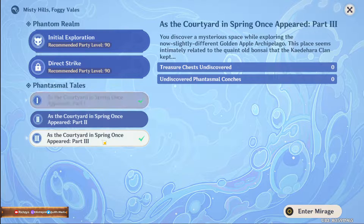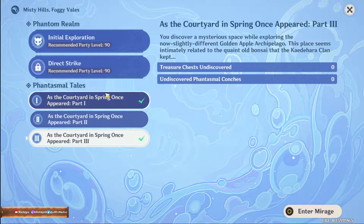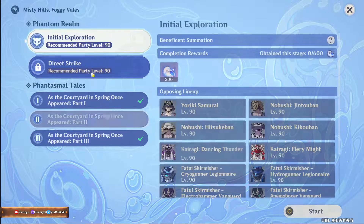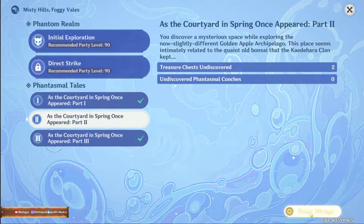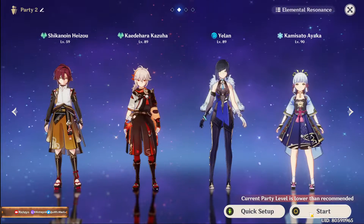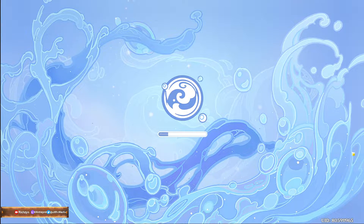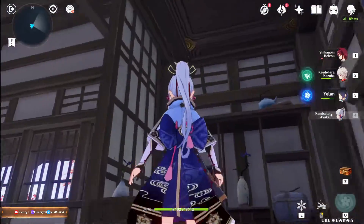Wait, why is one and three completed but not two? Treasure chest — oh wait, I did actually miss two treasure chests. Oh, so you can actually enter back to grab the chest? Oh god, unbelievable — I actually missed two chests. So this is the challenge, and this is how you go back to the event or to the mirage. We can actually go back — I thought we could no longer go back.